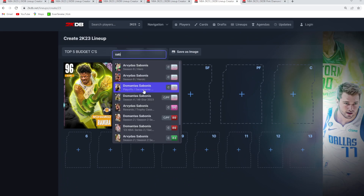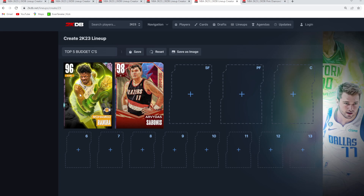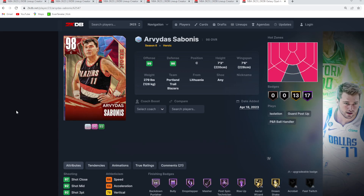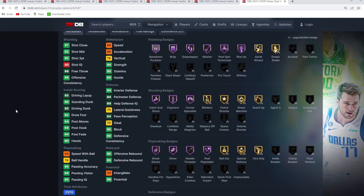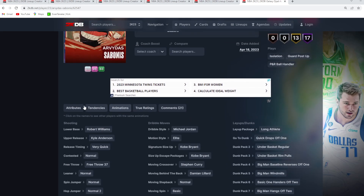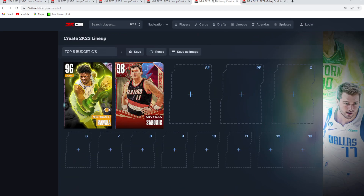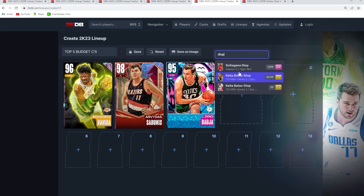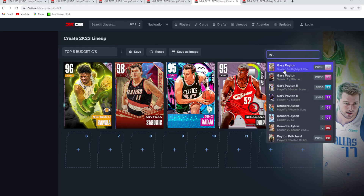At number two is the Galaxy Opal Sabonis, around 25 to 30K. He's 7'3 at center with a 7'6 wingspan — very solid interior defense and can stretch the floor a bit, though his jump shot is super slow. If you can get used to his release and knock down threes consistently, he's easily a top five budget center. Number three is Dino Raja. Number four is Diop and number five is DeAndre Ayton from the Playoffs set — both solid budget centers.